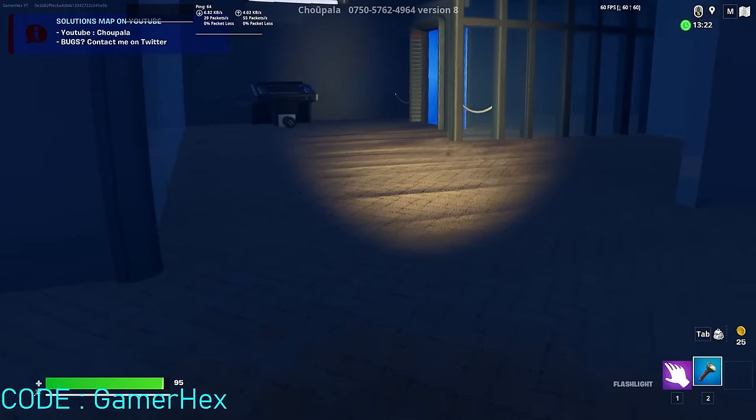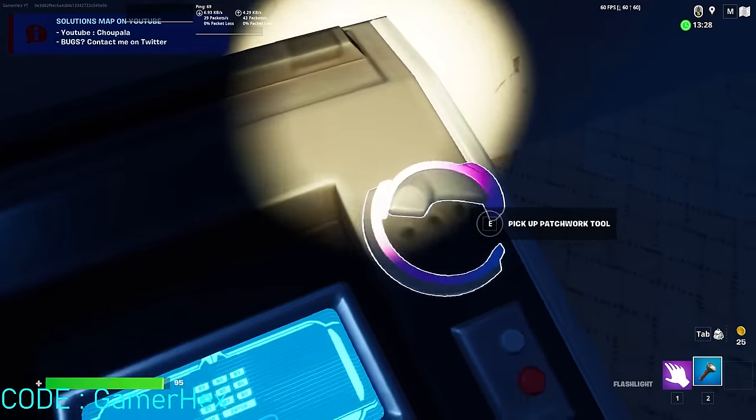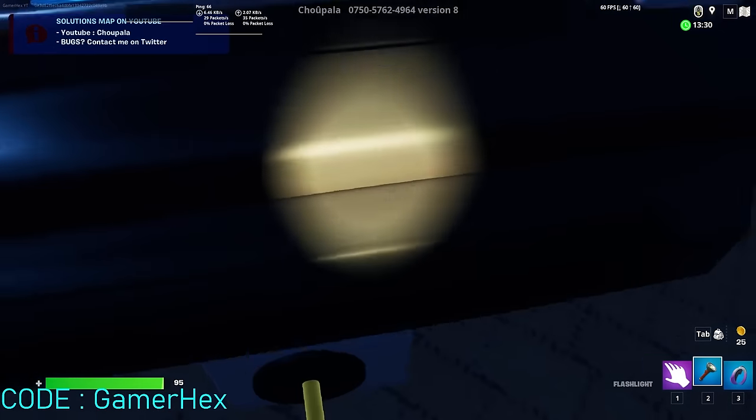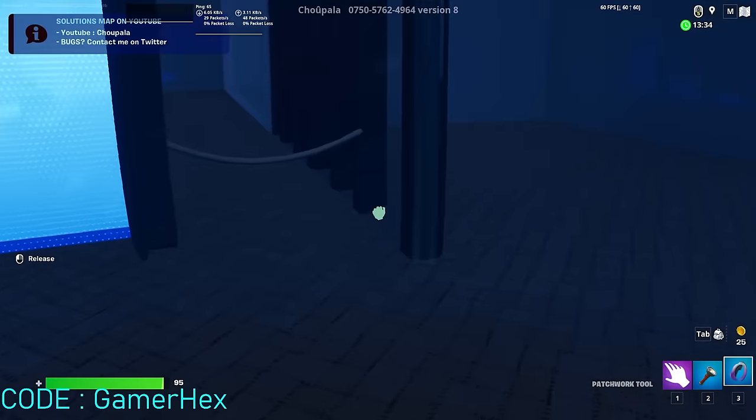Here again we need the tool in order to drag this one. Pick up the tool, select it, and drag. It's night time so either wait for the boss to move, because if he sees you, you are dead. He passes — make sure it's green before you release. As you can see it was green. Now this door is opened, let's go.